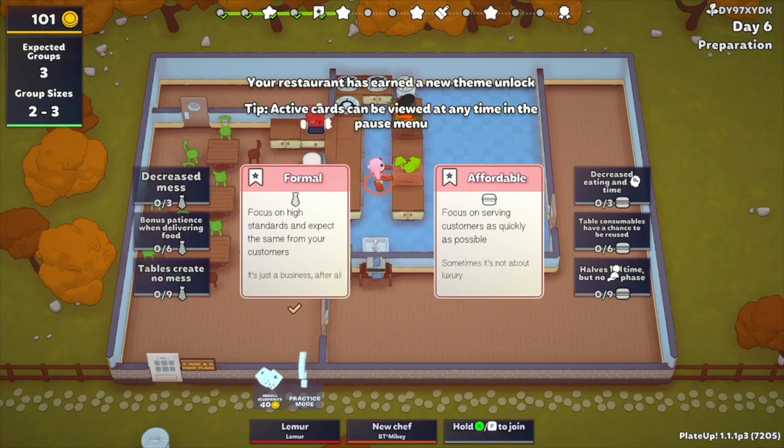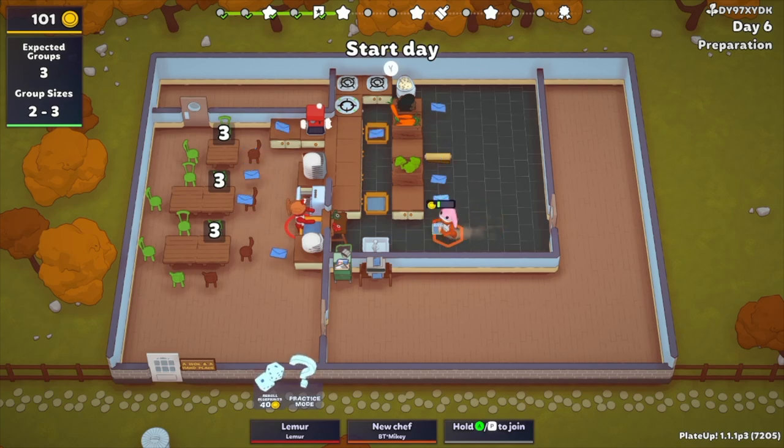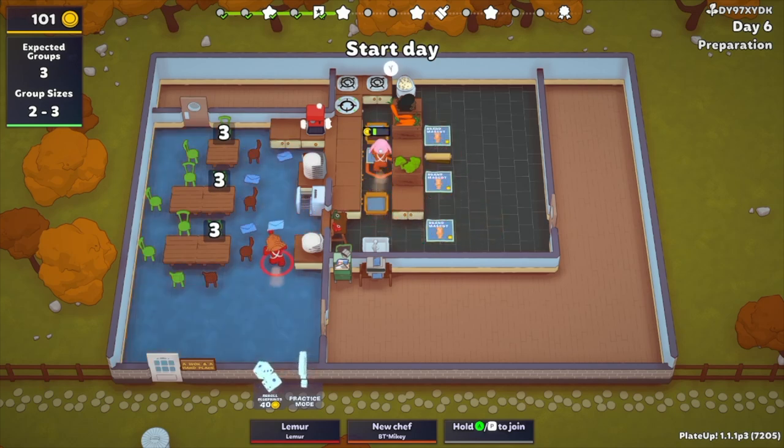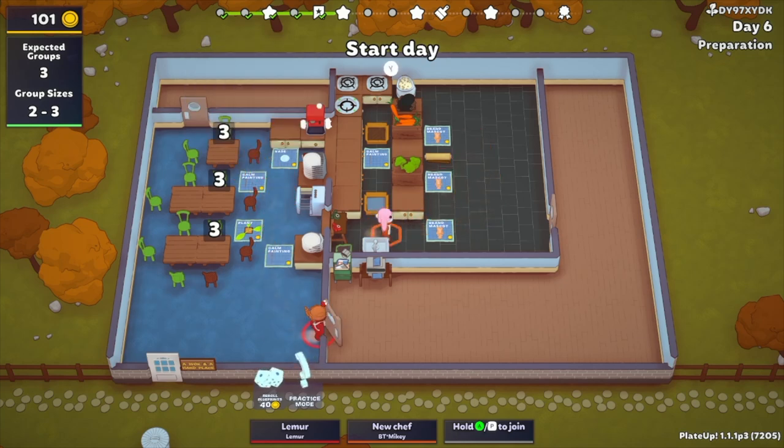Okay so stay with me — the reason you go formal is because the biggest thing is going to be serving time. We're going to have giant groups, so we need to keep formal: getting them in and out is the goal. Getting them formal gives you the no-delivery phase, but it's also tied into their patience bar. This is just guaranteed longer patience bars — the delivery phase is extended. Also at the same time we're gonna get decreased mess, so that'll help — by decreased mess I mean none. None eventually, not today.